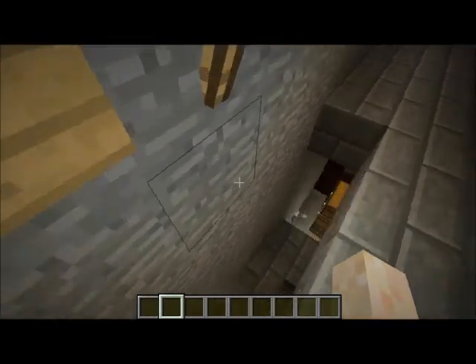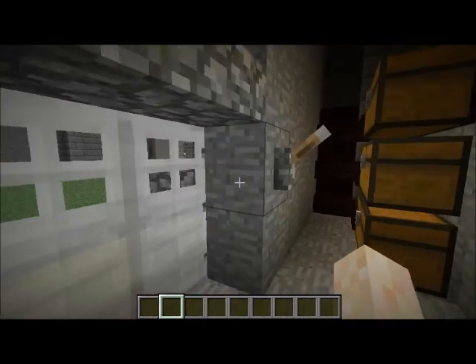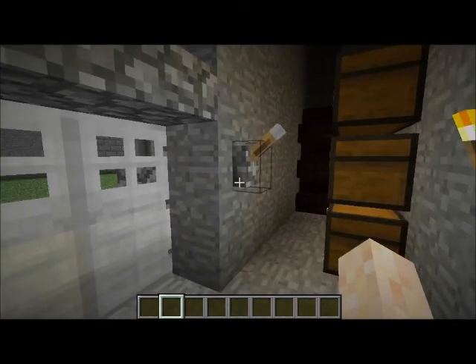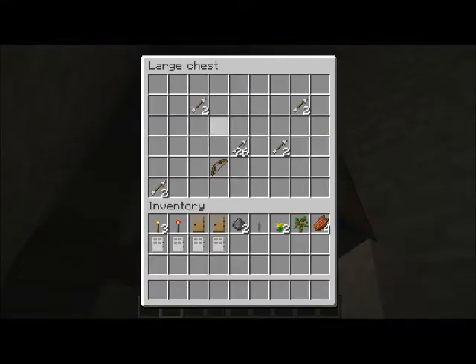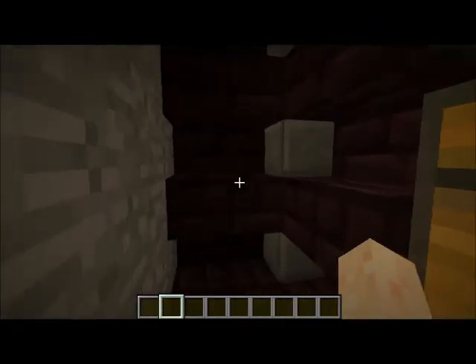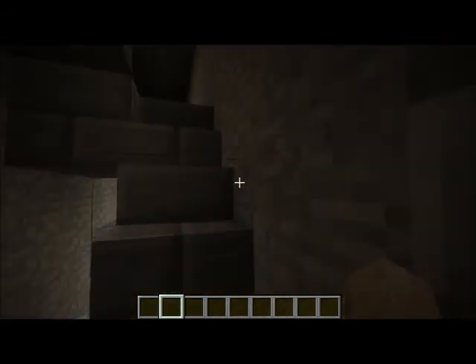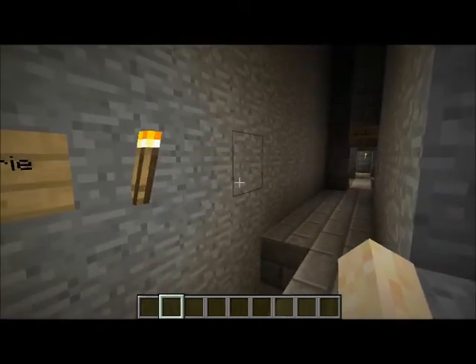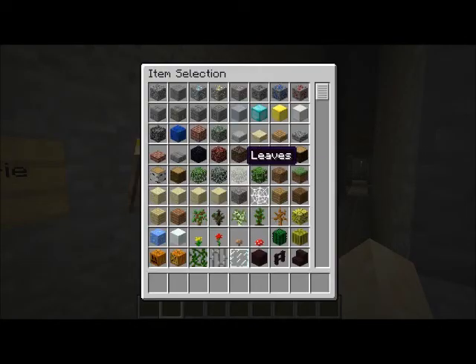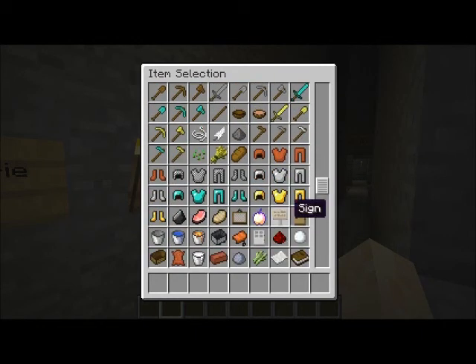Down here we have the armory, which is what the invaders actually wanted to get to because it has guns, bows, and gunpowder. I know that there are no actual bows being used in this time period, but I have to deal with what I have — and all I have is bows and armor.